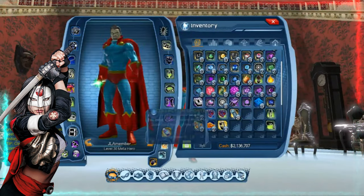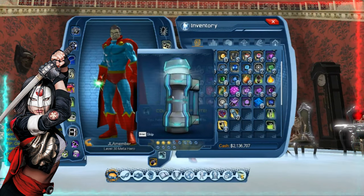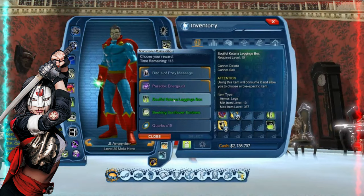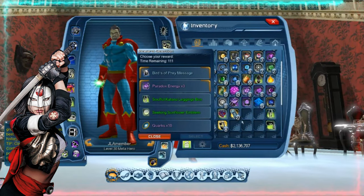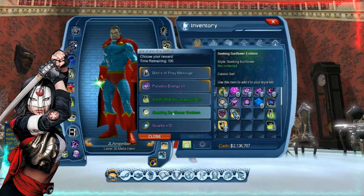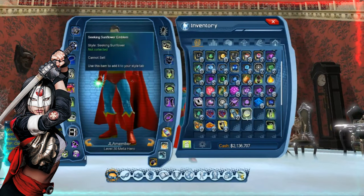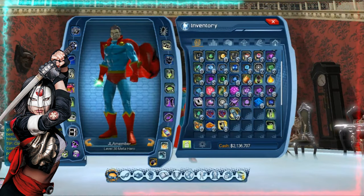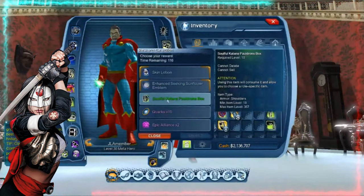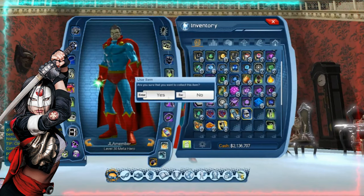So far, I've opened 12. Doing all right - I've only had one duplicate piece, now two because I said that. And look at that - so this is where I do have to take an emblem, and it's not even enhanced. No feet.